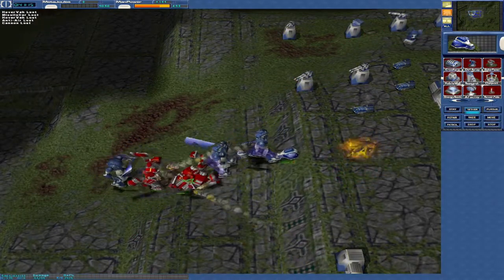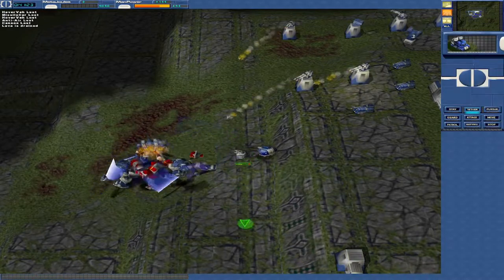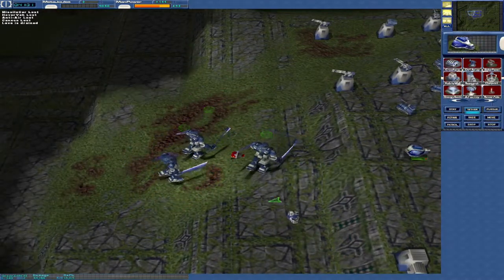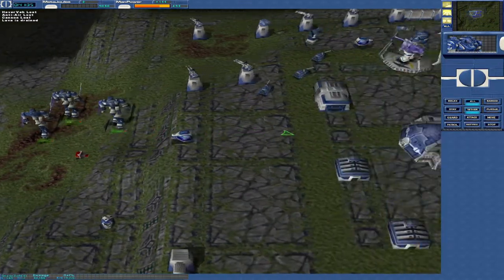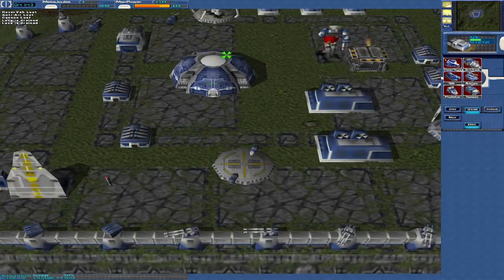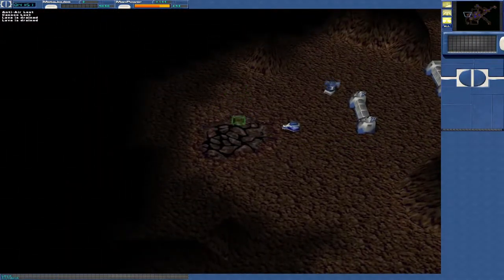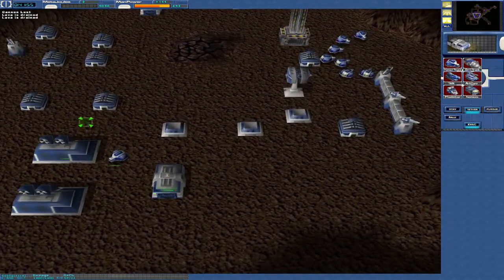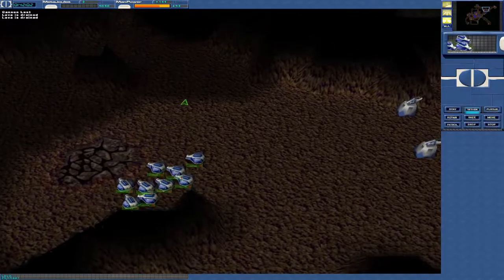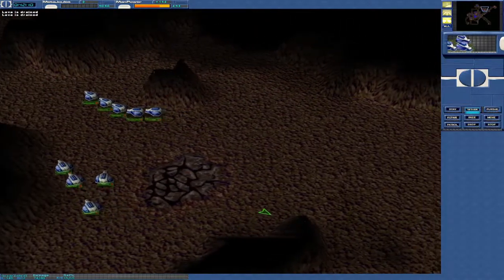Come on, let's grab that. Come on. Oh, that's how you do it. That's how you do it. Let's get some lava back. Vehicle completed. Let's get lava on the upper right.